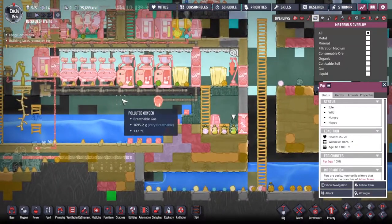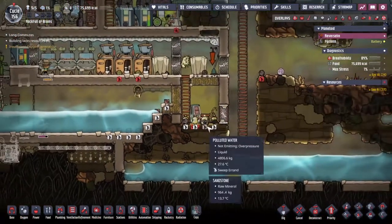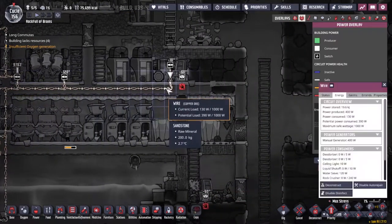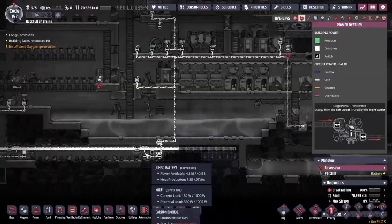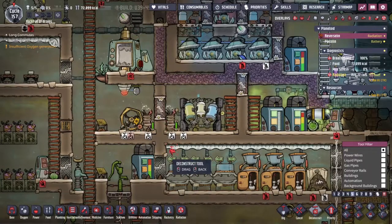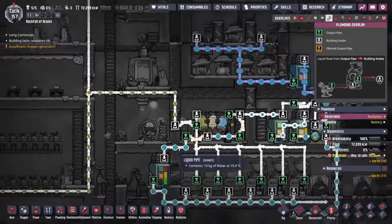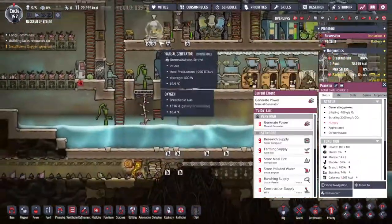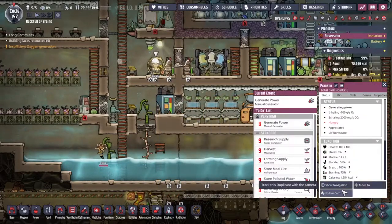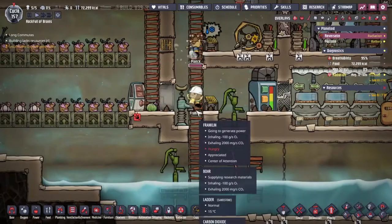It's up — it's using carbon dioxide. We've mostly got polluted oxygen that needs to be dealt with, so the next thing I want to do is rip down this automatic dispenser and put a deodorizer in its place. With this power substation of the network in place, I think we can start getting rid of some of these other nasty-looking buildings. I don't need the battery or the wire. And now Franklin doesn't have to go around and do the manual generator anymore.